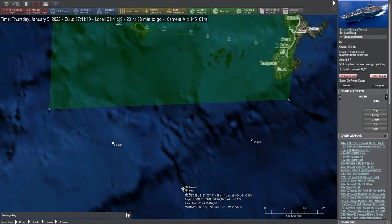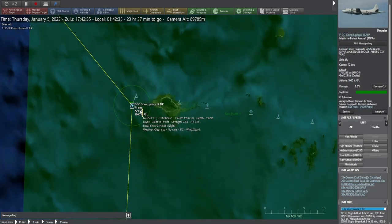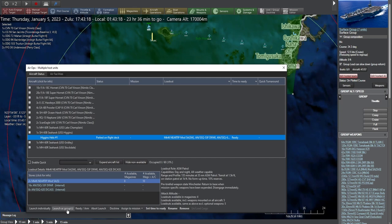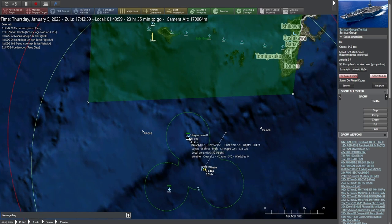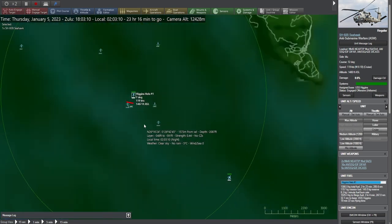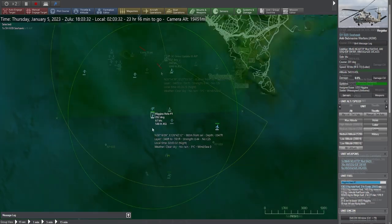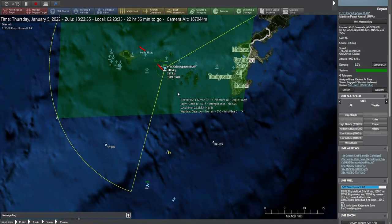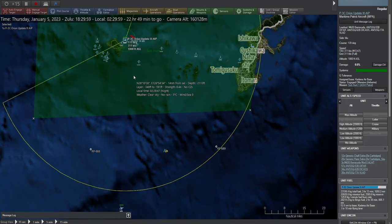Inarguably, Command Modern Operations is far more complicated and larger in scope. Yet, thanks to its hotkeys, its multiple ways of controlling ships, and its ability to set an ROE that allows AI to assist you in firing weapons and controlling multiple units, CMO is a much easier game to control. The lack of AI assistance, tooltips, and hotkeys in Battleship — mixed with a clunky and labyrinthine UI and the unending barrage of multimedia clips — helped to destroy the vast potential of this game.